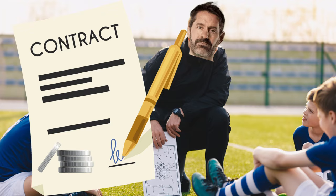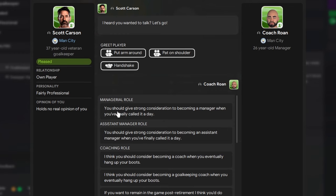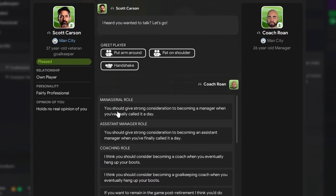Select your older player, then under 'Discuss' go to 'Advice' and then 'Recommend Possible Future Staff Role'. You can then try to convince this player to immediately become a staff member, and if he accepts, negotiate a new contract with him as a staff member, dropping his deadwood wages.